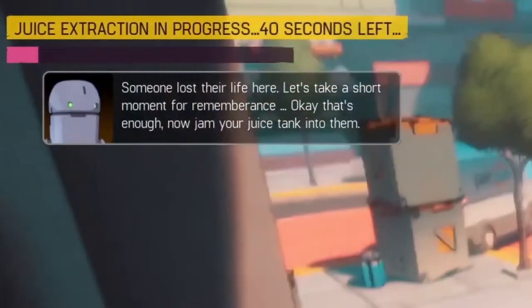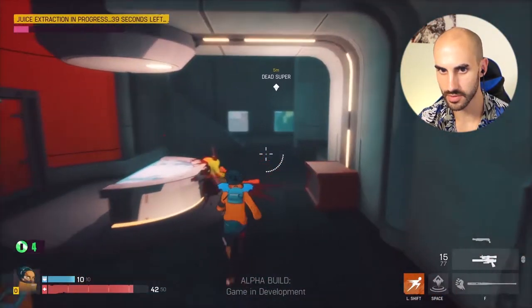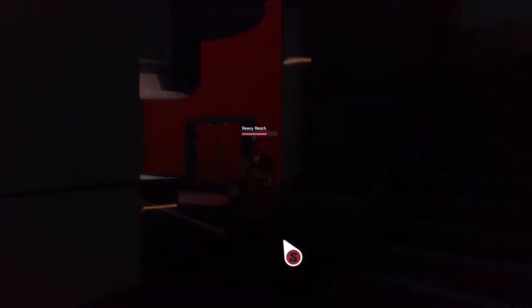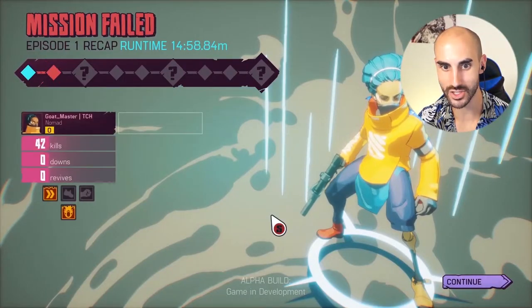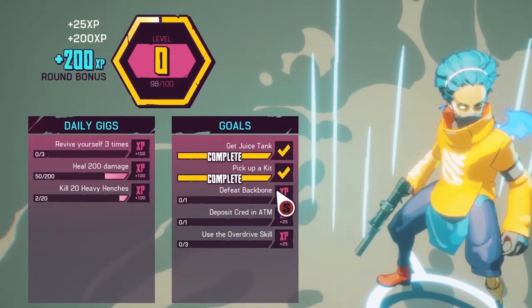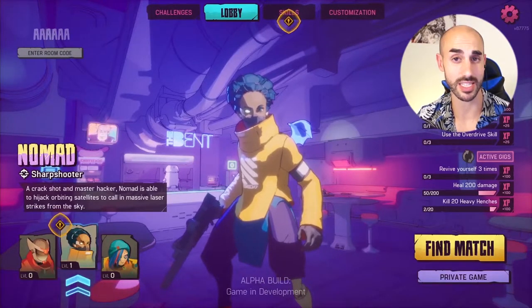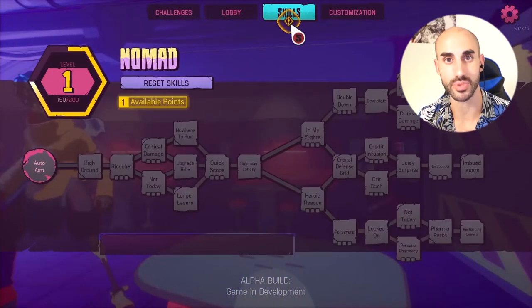We have some time limit to do something — extract the juice. We have to stay here and hold this position. There are these big ones — and we're dead. They did so much damage. We completed some challenges. A really cool thing is that when you're playing, you have skills that are temporary, but the skills you unlock on this menu are permanent.